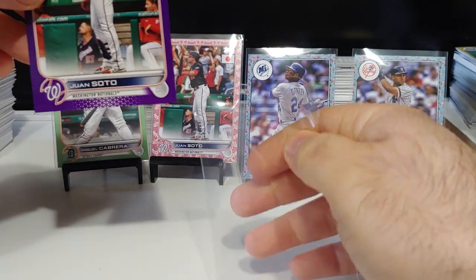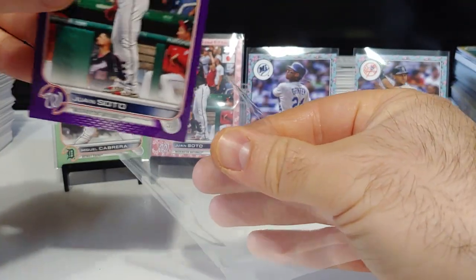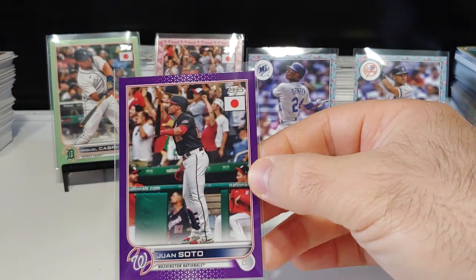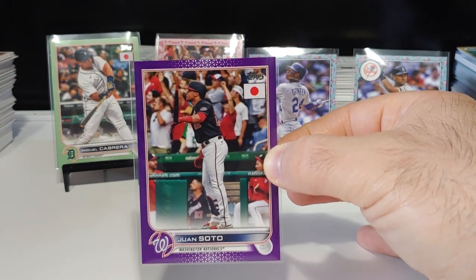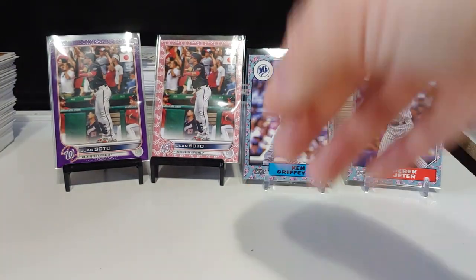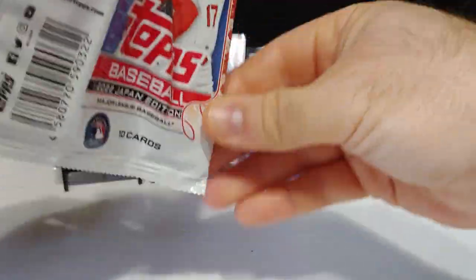I'll take it — getting big players. Very nice parallel right there. Got Juan Soto cherry blossom and a Juan Soto purple. Usually these purples have a little white on the side or dinged up corner, but that one looks really really nice and really nicely centered. Very nice — double Juan Sotos! Looking for one more cherry tree, it's not going to be in this pack.